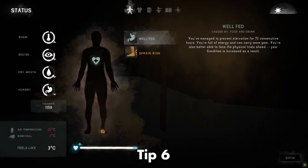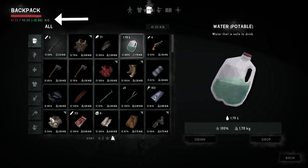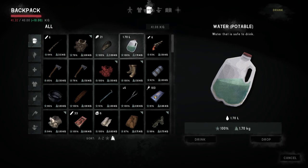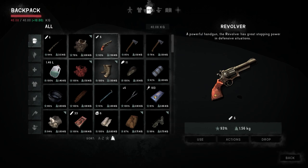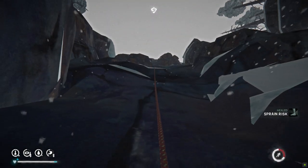Tip number six: the well-fed bonus is really valuable. If you can avoid starvation for 72 hours or three days you'll get the well-fed bonus, which you can see in your status tab. This gives you a five percent buff to your condition as well as increasing your carrying capacity by five kilograms — and having more carrying capacity becomes really important as you collect more items. Further along you'll also be able to increase capacity more by crafting or finding a moose hide satchel and a technical backpack.